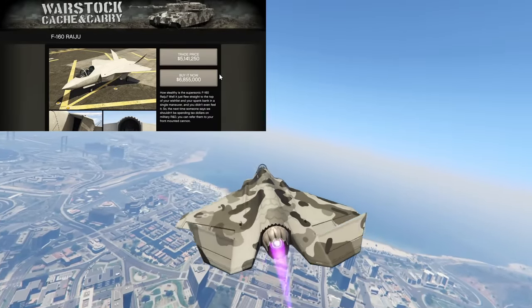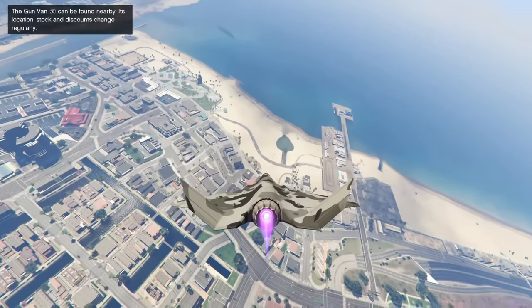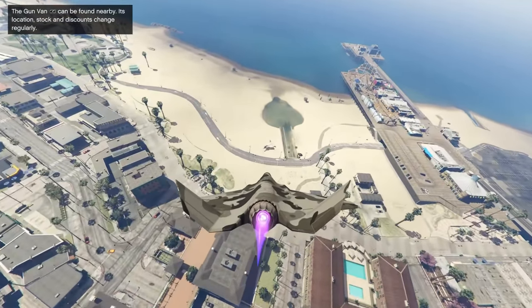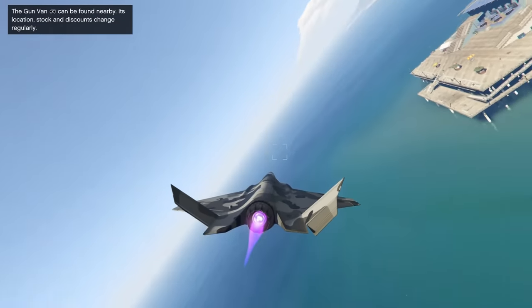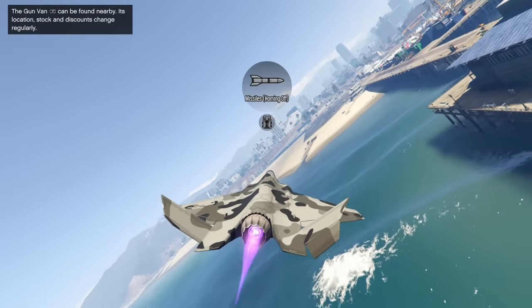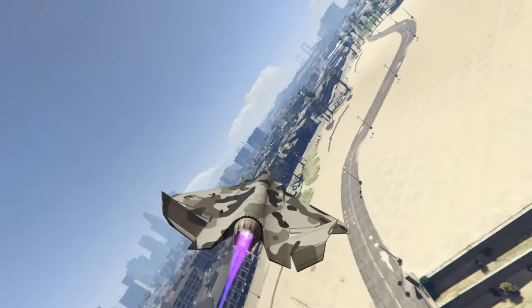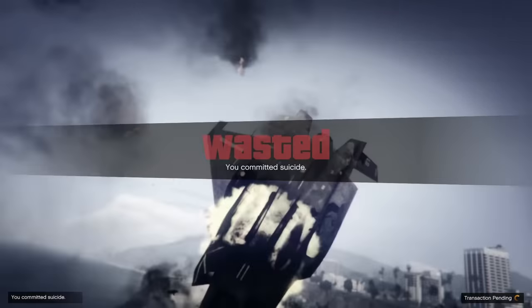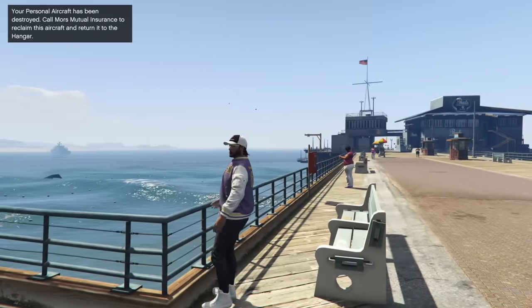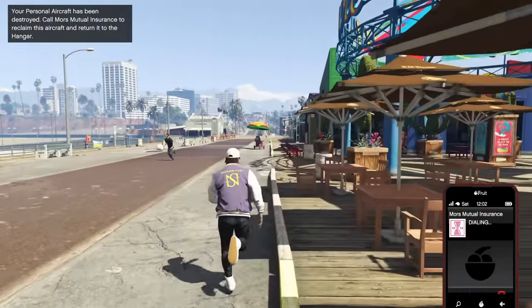At number one we have the new F160 Raiju plane. This thing is absolutely insane. It'll run you between $5.1 million and $6.8 million depending on whether you've completed the new missions launched from within the Avenger. The F160 Raiju has VTOL, stealth mode, dual explosive autocannons, homing missiles, and non-homing missiles. It's also one of the fastest planes in the entire game in terms of acceleration with a very high top speed. It's very maneuverable and you can equip it with race handling to further improve that. It is definitely my number one recommended vehicle to own in GTA Online after the Los Santos Mercenaries DLC.